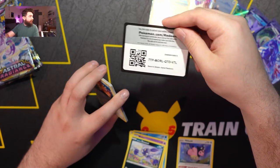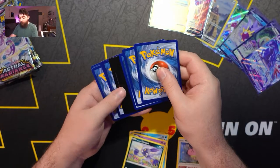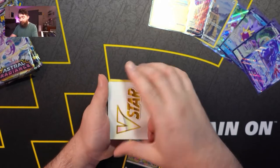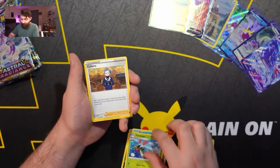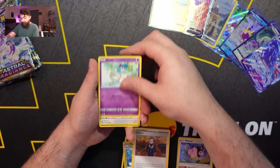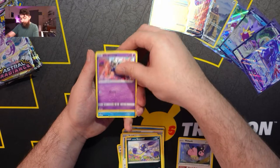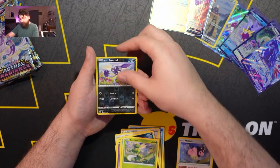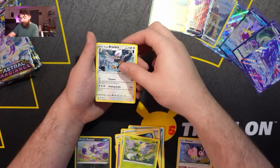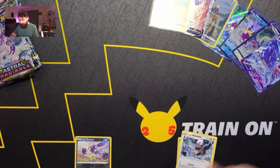Here we go — code card. Look, we got a V-Star. Yanmega, Sylveon, Azelf, Teddiursa, Sneasel, Misdreavus, Barboach, Scyther, Sneasel for our reverse holo, and a Braviary for our rare.